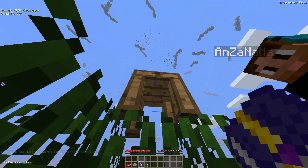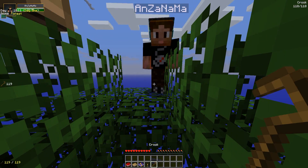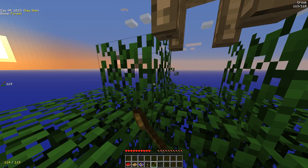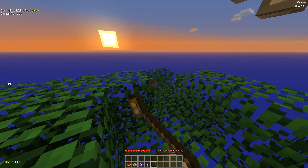If you're not familiar with a crook, it's like a big cane hook kind of thing. We want to be saving our resources. I'll just stand up here while you do that. You can use the crook to break leaves, and it increases the chances of getting a sapling.